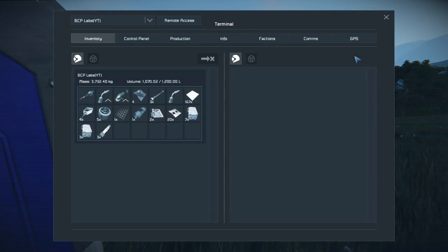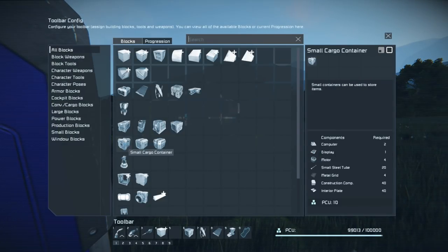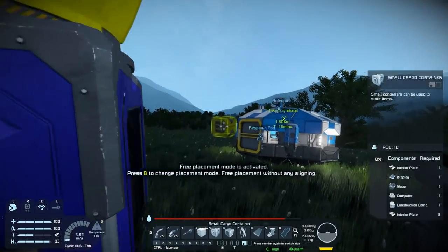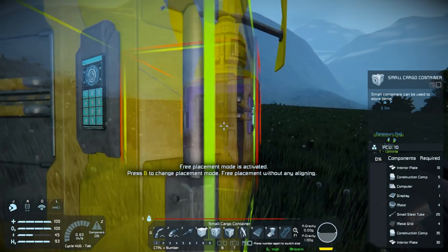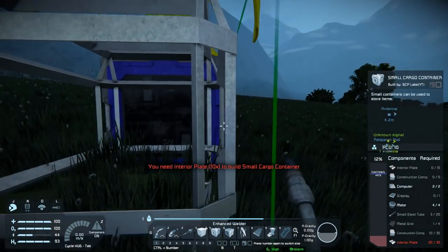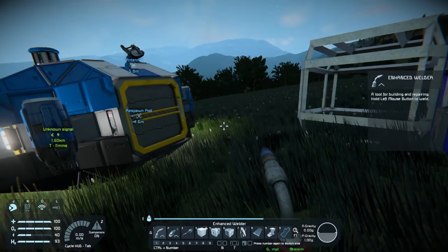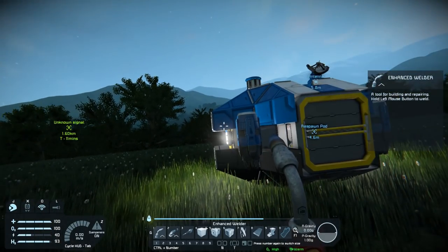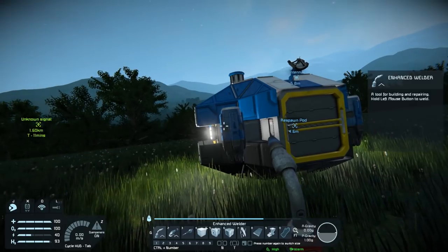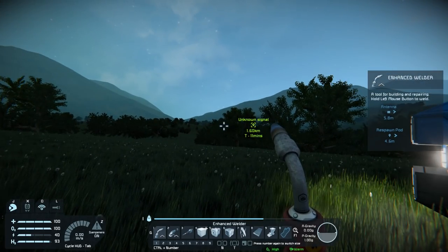Let's actually see if this thing has power and if I can build one of these. Always hitting the wrong block. Let's see what I need for this — a lot of stuff, probably stuff I don't even have. Unfortunately, I'm not going to be able to build that. I need cobalt to make metal grids, so we're going to have to leave that for another time. Maybe I can get it with the magnesium or we'll find something else.